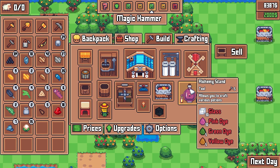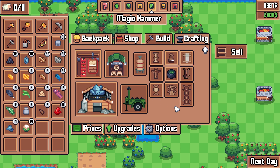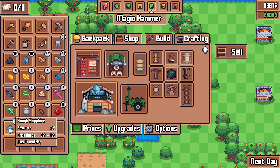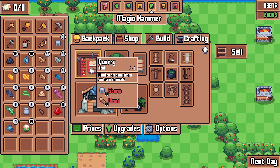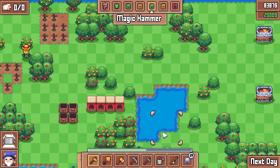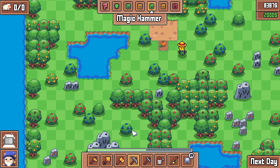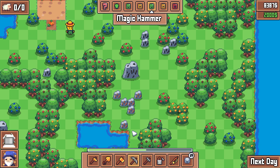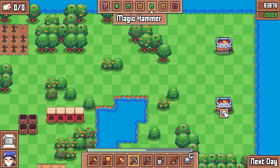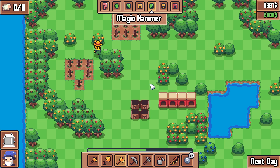I just realized there's an arrow down here in the build menu — there's more buildings I'm unaware of. I was trying to figure out how I processed these and I couldn't figure it out. The quarry is how you do it — you use that to process stone. I need 30 stone and 30 wood. I guess I shouldn't have sold all my wood last time, but we'll be alright.